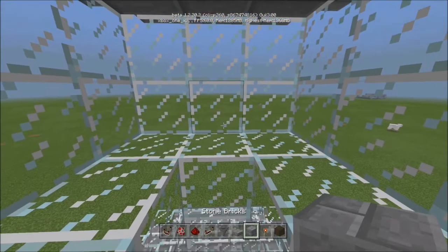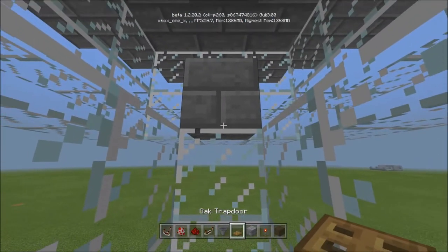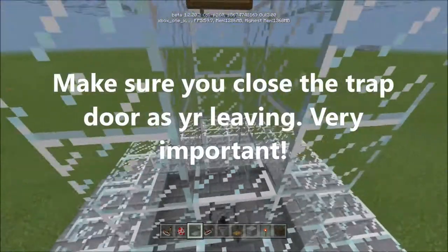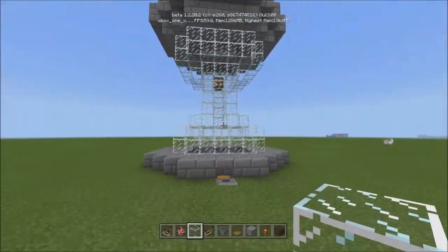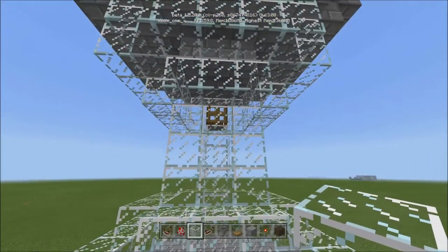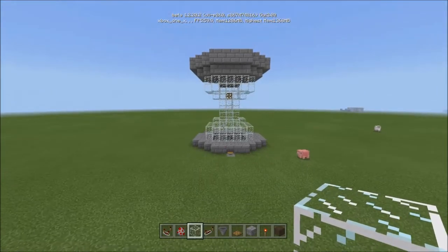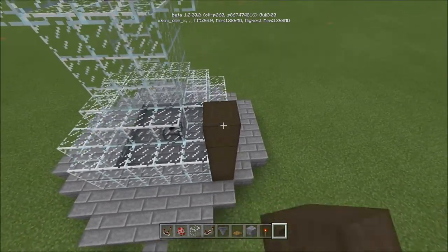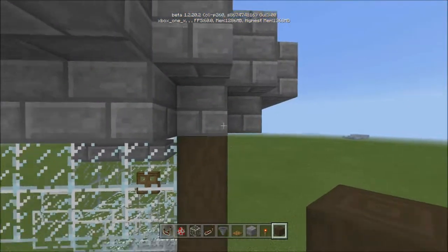Come inside here. Put a block down temporarily, take a trapdoor and put it on the bottom of that block, open it up, break the block behind it, then put another trapdoor and a pressure plate right there. Back out and there you go — that's the whole build. If you don't like the way the door looks, just leave it. Now as soon as there's an egg in there, it'll start shooting out.